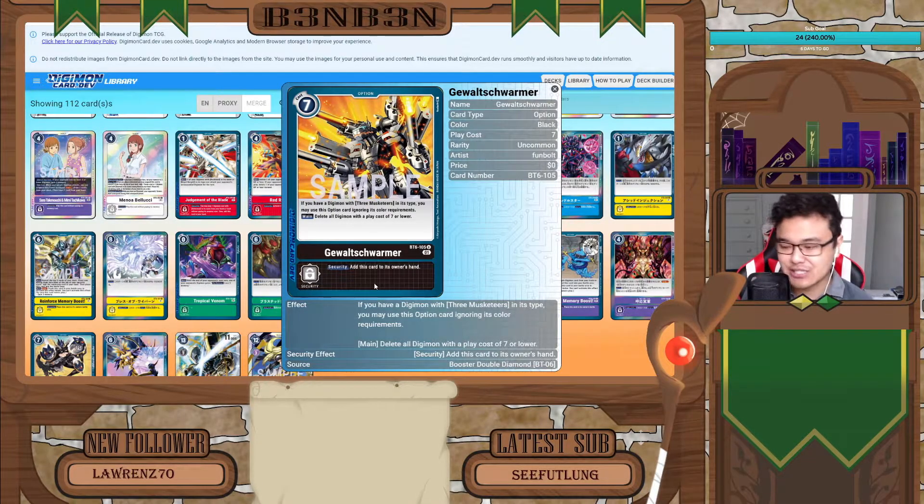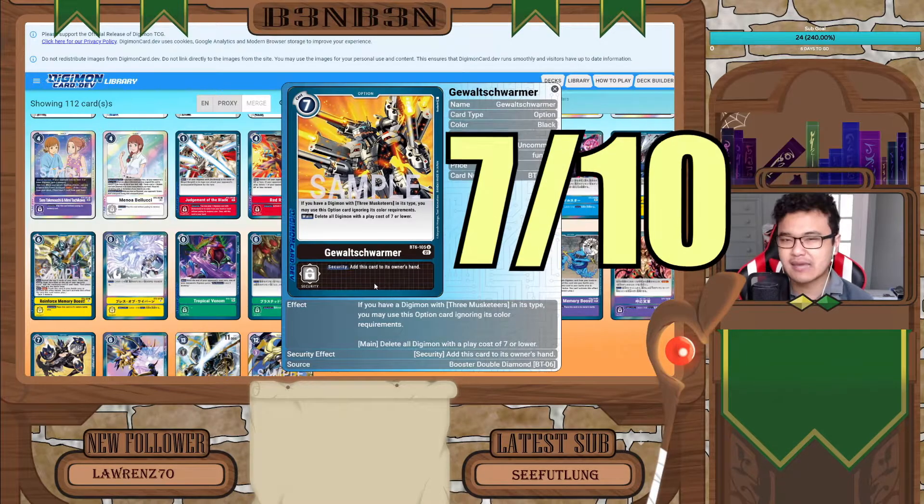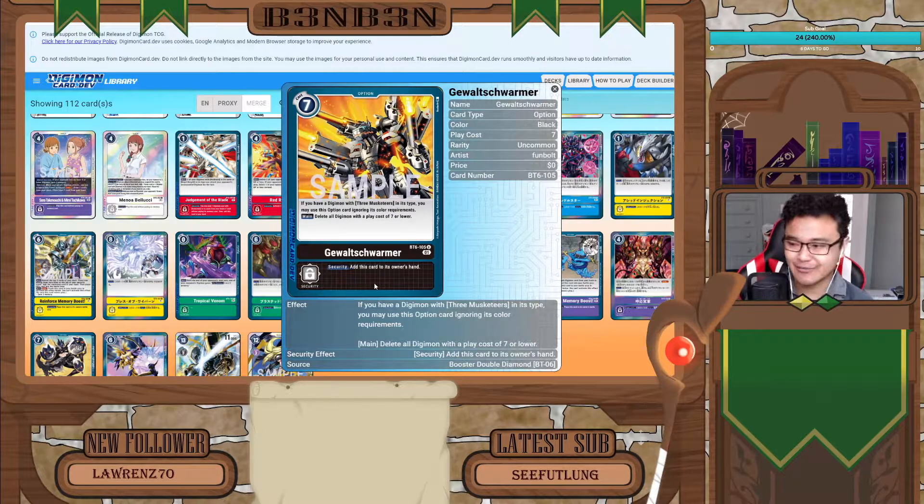That is relatively good considering that with the Musketeers you're able to play these option cards for free from your hand or top 5 of your deck. The security effect is not as good in my opinion — it just adds this card to its owner's hand. I would rather prefer if it activated the main effect when checked in security, but destroying all 7-cost-or-lower Digimon for free on a security check would probably be too broken. That is why we'll give it a 7 out of 10.